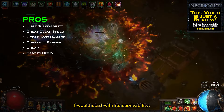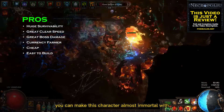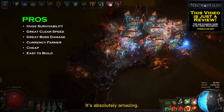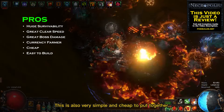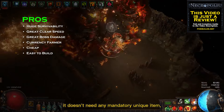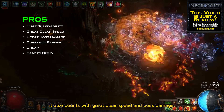To visit the pros of this build I would start with survivability. Once you have a little more currency you can make this character almost immortal with just a few unique items, it's absolutely amazing. This is also very simple and cheap to put together, it doesn't need any mandatory unique item, and above all, it also counts with great clear speed and boss damage.